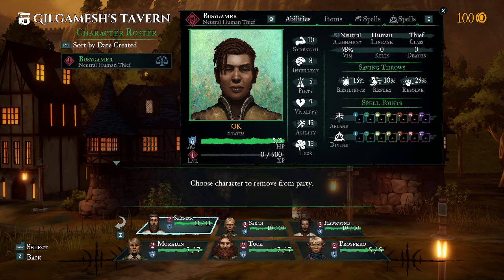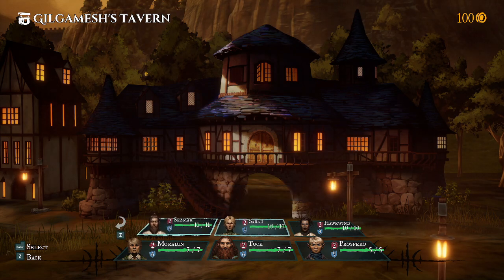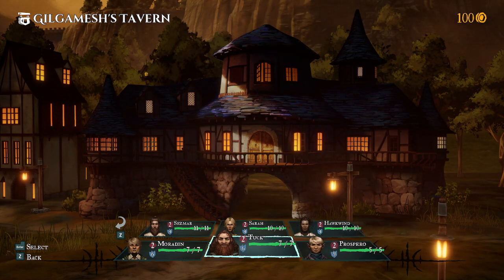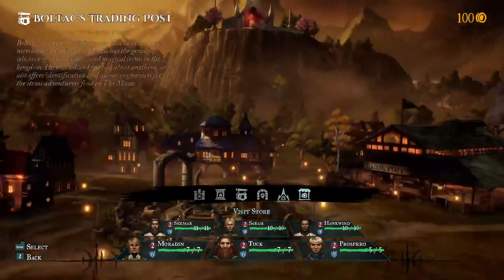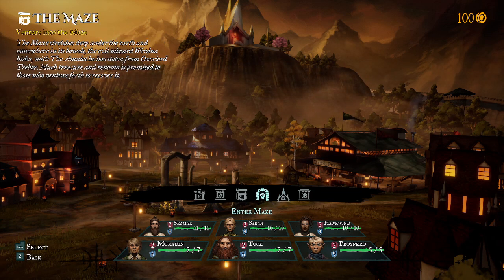I don't want to remove anybody from the party - I want to change positions. He's our priest, so he should stay in the back line. It looks like they have basic equipment as well. So we're just going to enter the maze proper right now. The maze is the game - that's the game. You have two elements: the party creation portion in the overworld setting, and the maze itself.